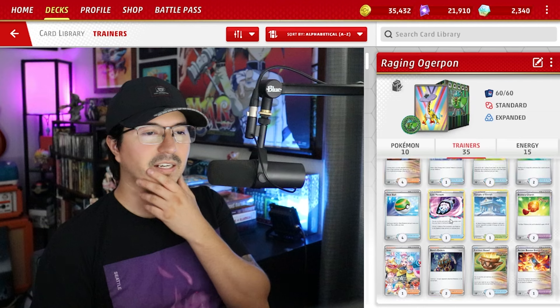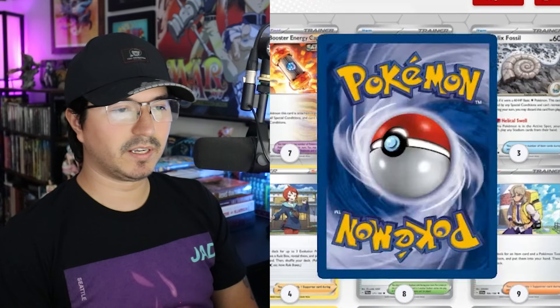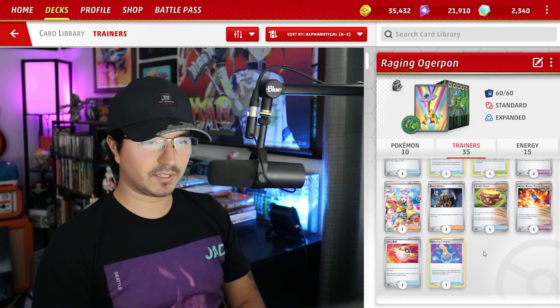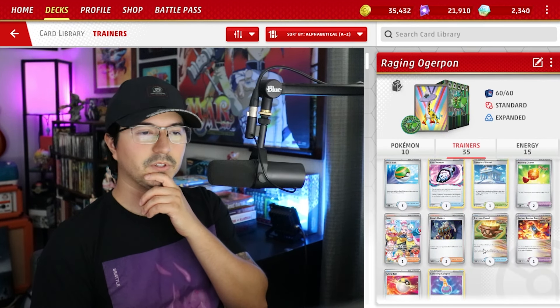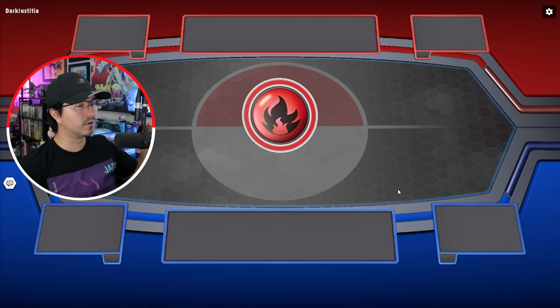Actually, looking at it now, I think I'm going to get rid of one Nest Ball and add one more Ultra Ball, because I do need some other ways to discard stuff just in case. Okay, enough rambling — let's try this out on the ladder. First match of the day!